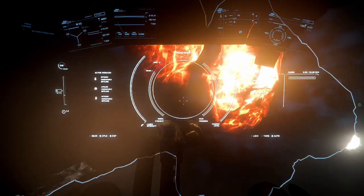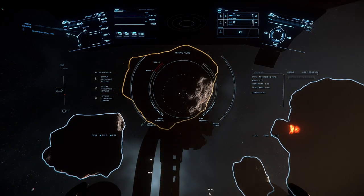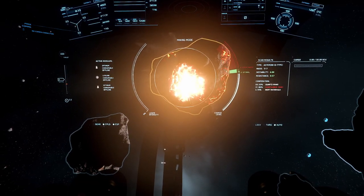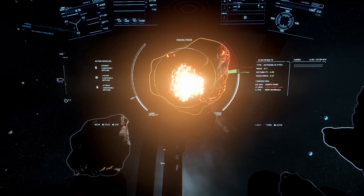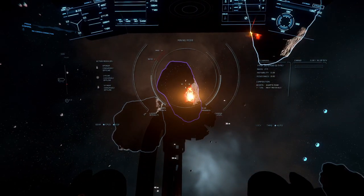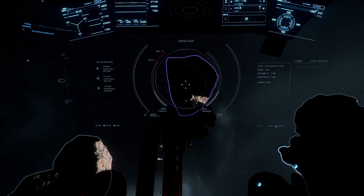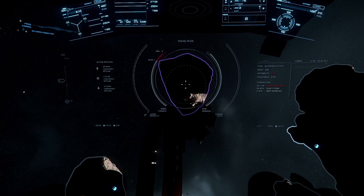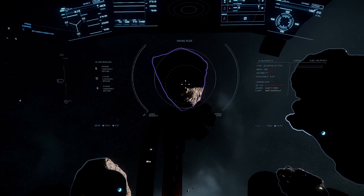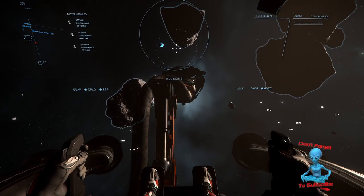Once you've managed to break the rock down the first time, scan the pieces with your mining laser again to see what percentages are in those shards. Most of the time you'll have to mine those initial shards down into even smaller shards before you can collect the materials. Be very cautious breaking those down because smaller shards are even more unstable than the initial rock. There are also consumables you can purchase to help break down larger rocks or increase stability.